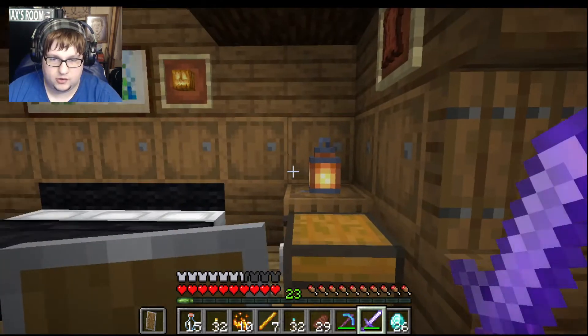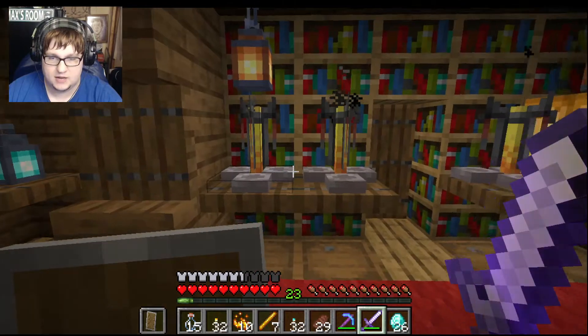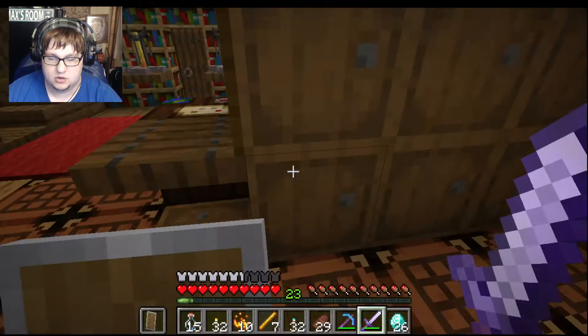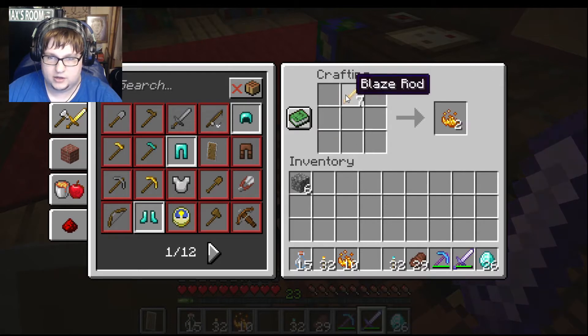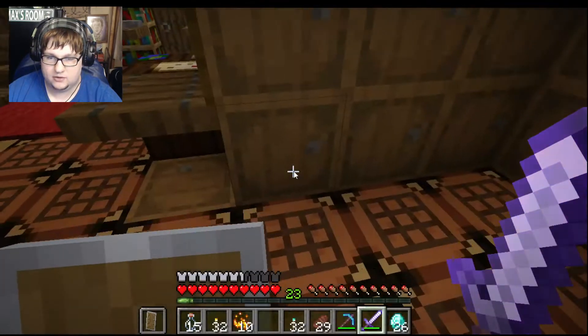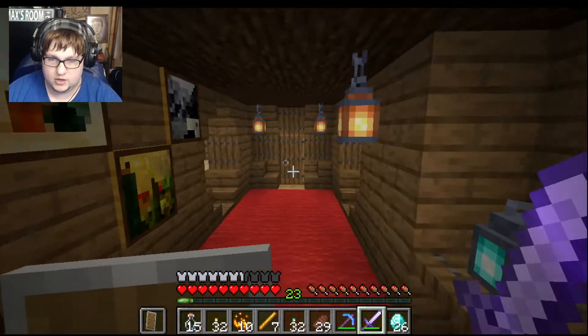Today we are going to experiment with this blaze powder. I even made some of these — I'll go ahead and show you the formula right now. All you need is some blaze rods and three of these to make a brewing stand. But I'm not going to do that because I have a little bit of blaze rods left, so I need to be careful with that. Blazes are not fun to fight with this amount of armor on.